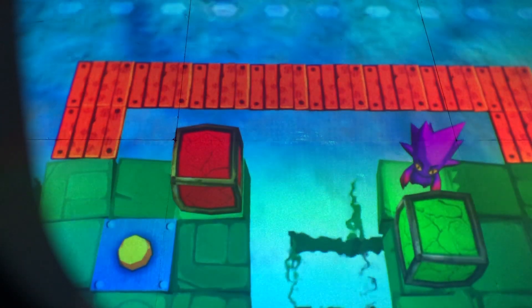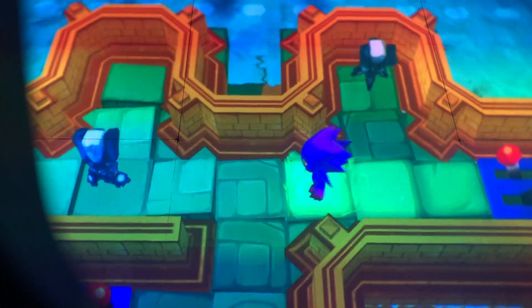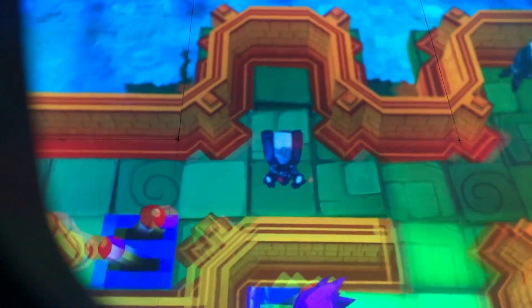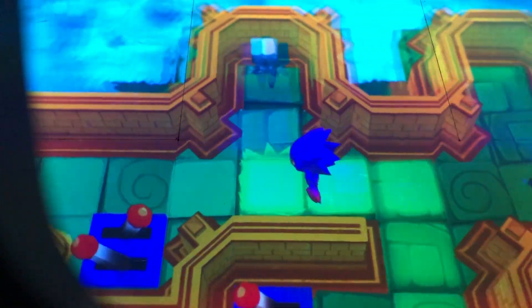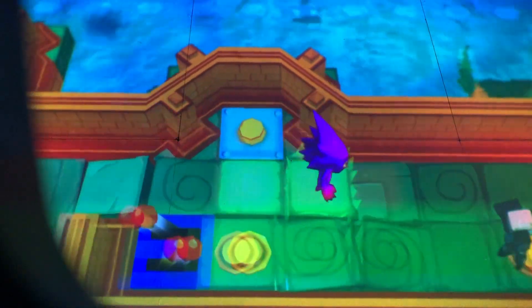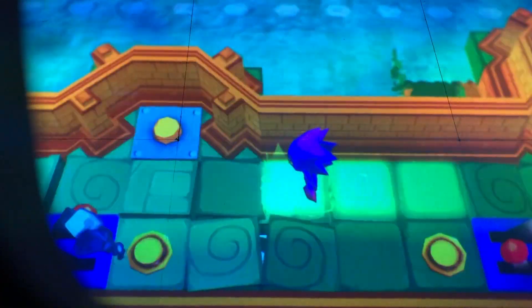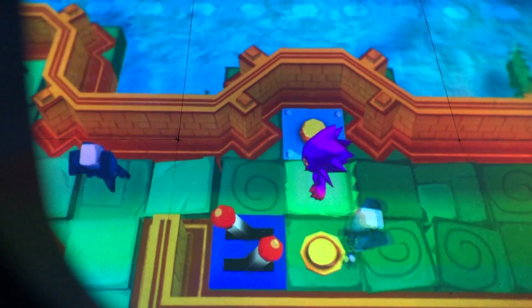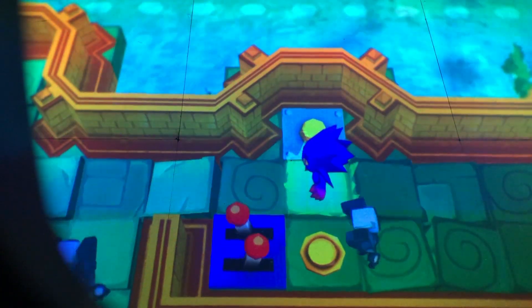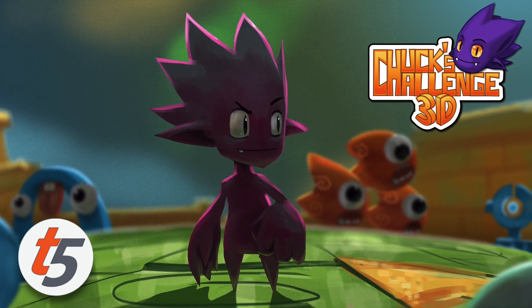And this you could do with a friend because you could both see the board. We think Tilt 5 is fantastic — it allows you to take a board game and digitally animate it in front of your very eyes. Also, all the rules and fact checking can be done by the computer, so you have more time for fun. And finally, there's the wand, which will create new ways to play. And this is why we're really looking forward to bringing Chuck's Challenge 3D to Tilt 5.